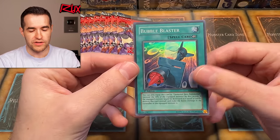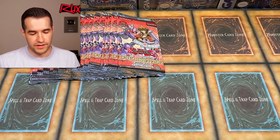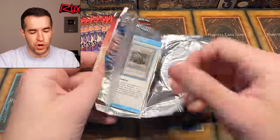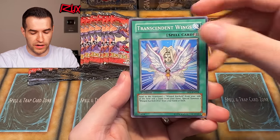Bubble Blaster first edition — this is some of the only first edition packs we're opening in this Legacy Week because I just didn't have first edition packs for the most part, but Jaden Yuki, we did. Hopefully we can keep pulling all the supers. I don't think Spark Blaster is a holo though. There's Clay Charge, maybe the Burst of Destiny tricks one, there's a Fusion Gate.